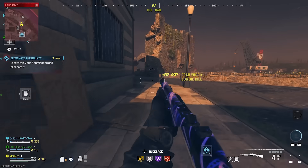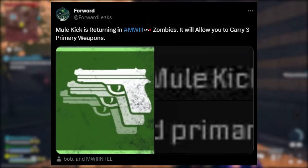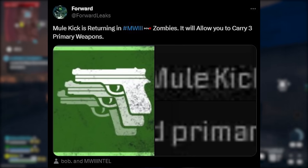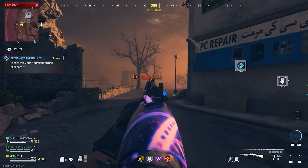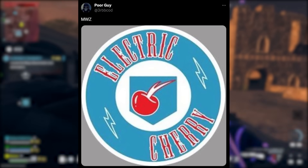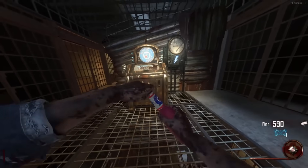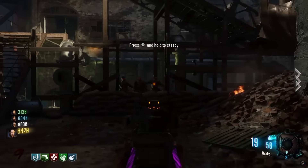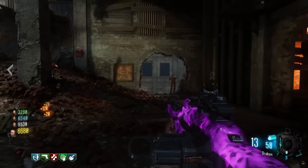For upcoming MW3 Zombies perks, we're getting Mule Kick, which lets you carry three primary weapons — a standard perk everyone knows. Another leaked perk is Electric Cherry, which creates an electric spark effect when you reload, killing or stunning zombies around you.